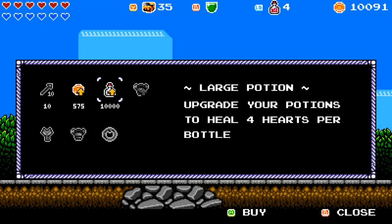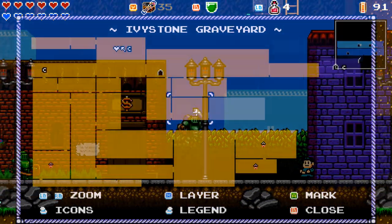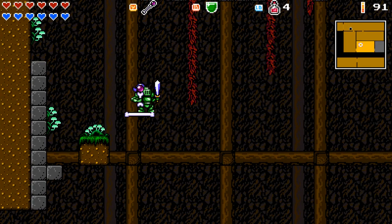Trying to upgrade my potion bottle size, so now it'll heal 4 hearts per bottle. I'll be saving up for the final upgrade too. If my hunch holds true, the next major item should be in the room to the right, and it was pointed out by that ghost.